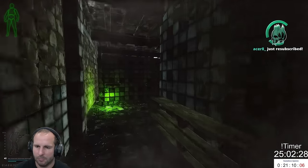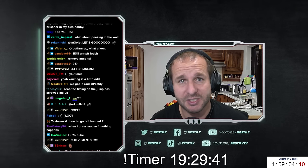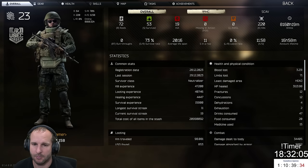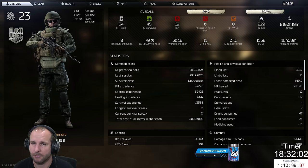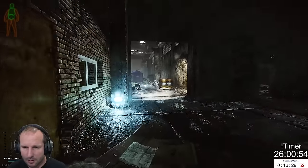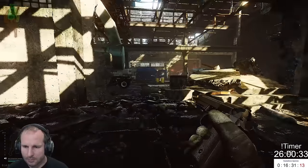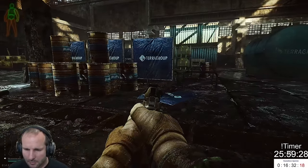Achievement system — there are heaps of new achievements and they just happen over time. I haven't done too much of a dive into it, but I think I've got like five or six achievements so far. They've also fixed the viewing stats option. Now you can go into your profile and look at your overall stats, your PMC stats, and your Scav stats. The cool thing is you can also view other people's stats — so if you die to a player, you can view their profile and see, for example, that they've got 6,000 hours. It might help with reporting suspicious players.